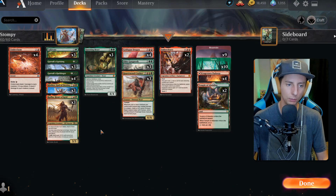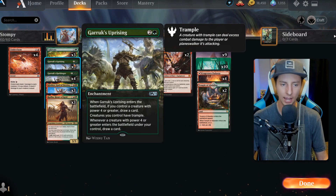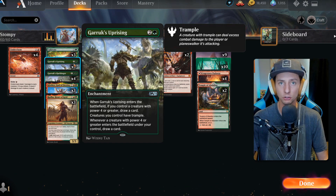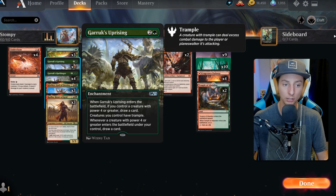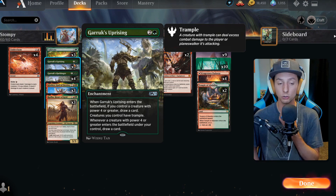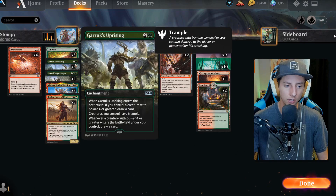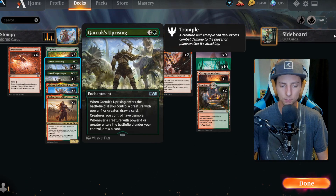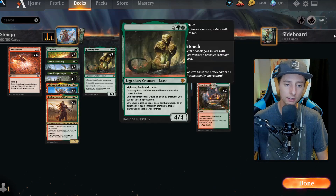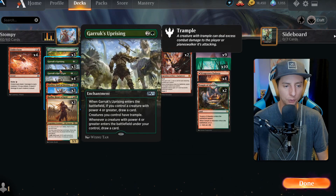The synergy is right here: Garruk's Uprising, one of our absolute engines. We run three of these. It's an enchantment — if we play it and have a creature with power four or greater on the battlefield, we draw a card. And whenever we play a creature with power four or greater, we draw a card. So Goldspan Dragon, Questing Beast, and everything above draws us a card. The other best part: it gives all your creatures trample, making everything synergistic with Quartzwood Crasher.